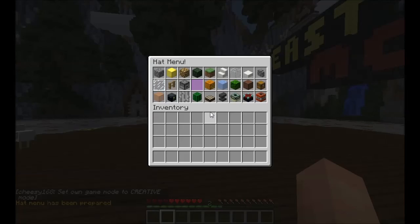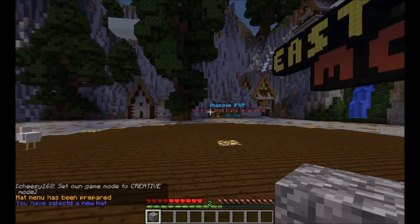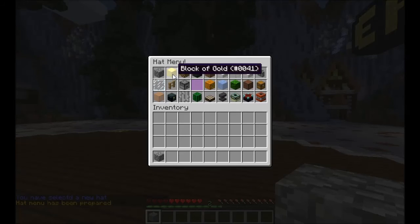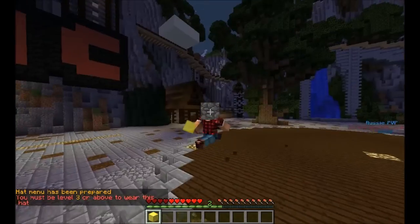Slash hat. Boom. There's a hat menu, and you can grab it and then slash wear — horrendous. And also, if you want a different hat, example: a block of gold, it must be level 3 or above.